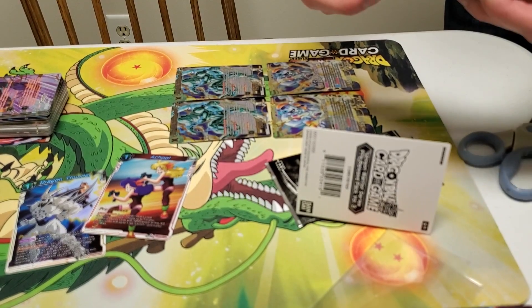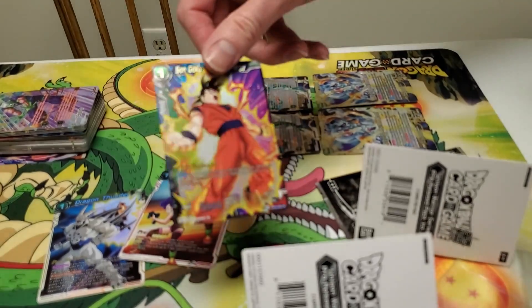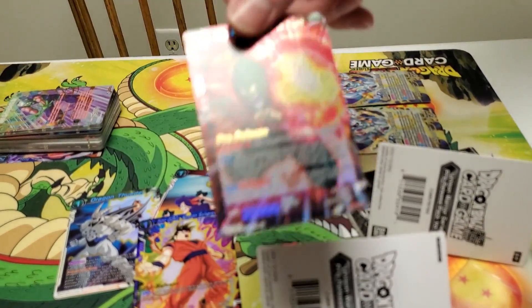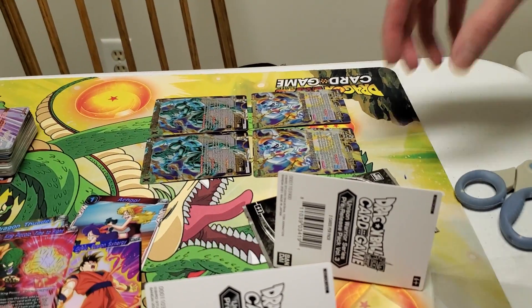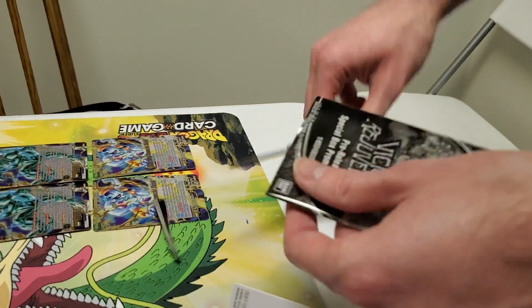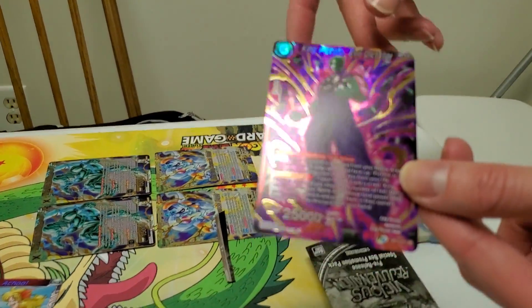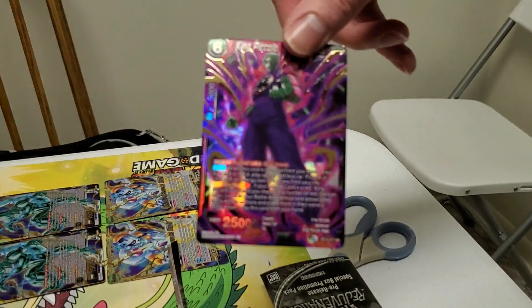If I can get the pre-release promo — they're folded over real nice. Something good! I just wanted that card really bad as a holo pre-release promo, cause it's just good for the deck. That's insane that I called the card that I wanted. Can we get an SPR and make it an insane day? There's too many Piccolos — you got the King Piccolo SR. There we go, that's the SR one.